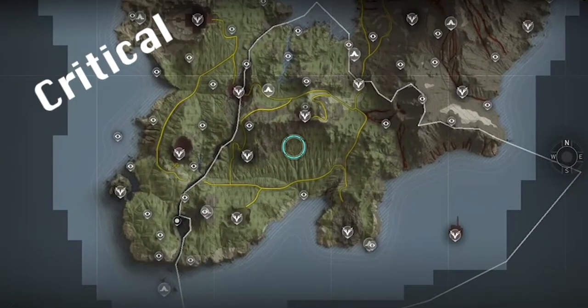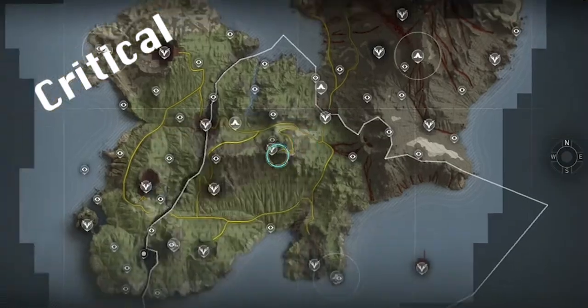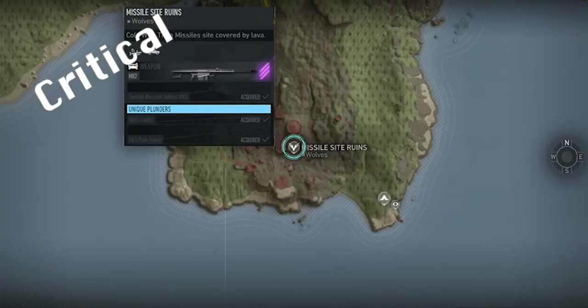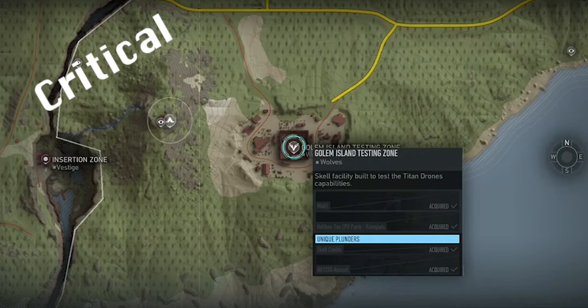Gargoyle requires three intels at Camp Salamander before interrogating the two redheads — one at Camp Phoenix and the other down at Missile Site Ruins. Once you've interrogated both guys, you'll need to input the password into the node at Testing Zone, where you can also defeat the Flying Titan.